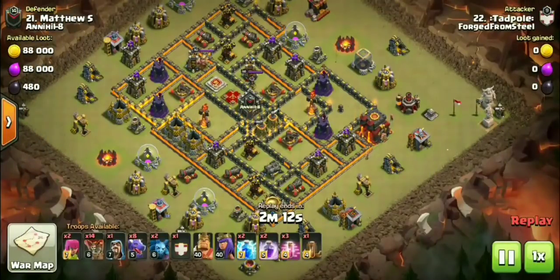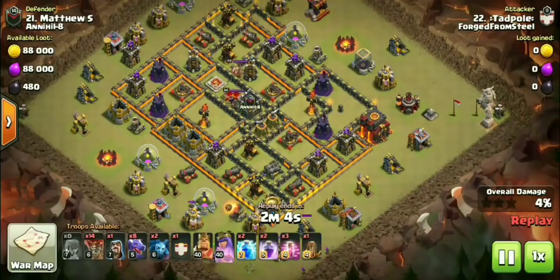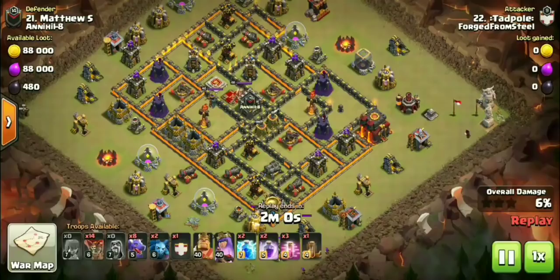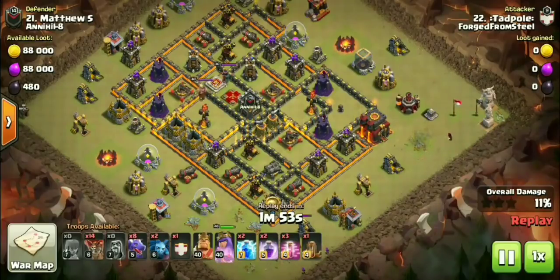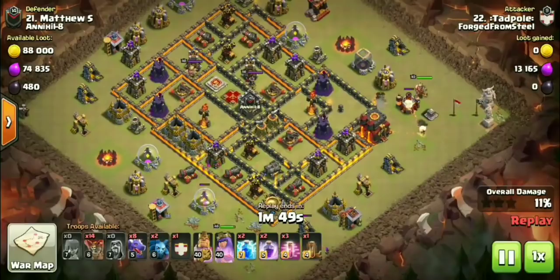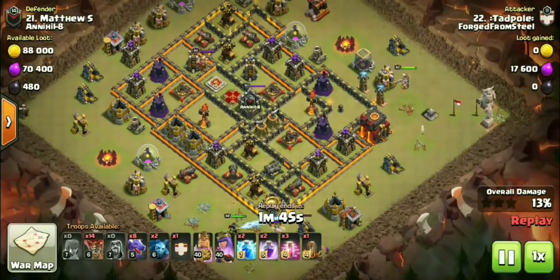Here is the very first attack that we're going to be taking a look at. One of the strongest attacks right now at Town Hall 10 is dragons. In this video we will be showing you guys a few different variations of dragon attacks. They come in all different shapes and sizes. This one right here is using Zap Quake, and we'll also look at one using a CB kill squad.